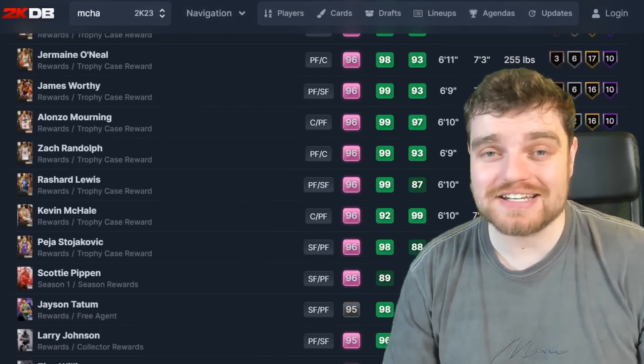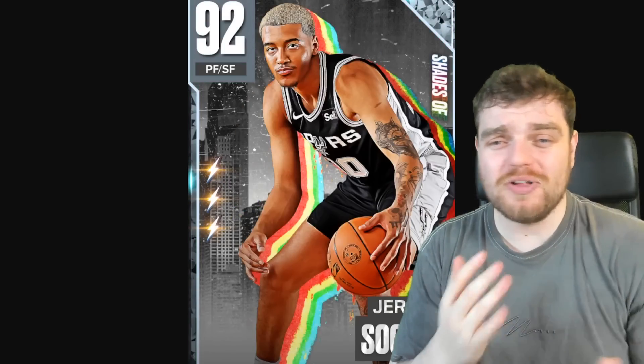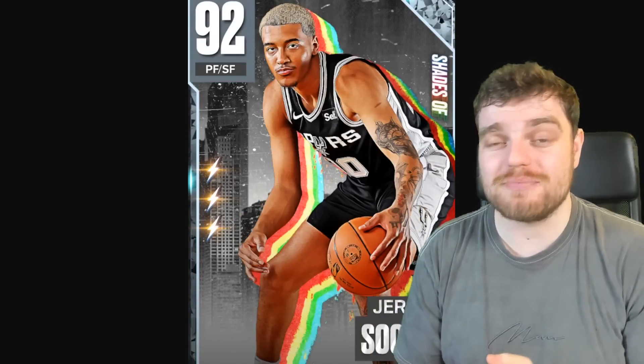The power forward position is surprisingly stacked in NBA 2K23. There are so many ways you can go — running a center power forward like Jalen Duren, a token reward like James Worthy or Jermaine O'Neal who are just overall great players, a bruiser like Elton Brand, Zach Randolph, or the recently released Zion Williamson to use their Hall of Fame bully badges to get inside and dominate.